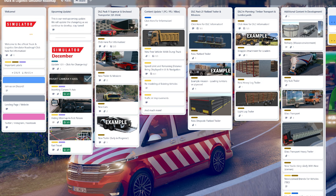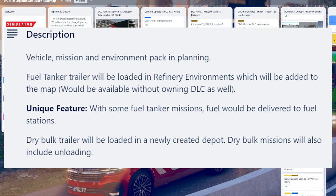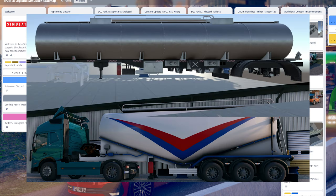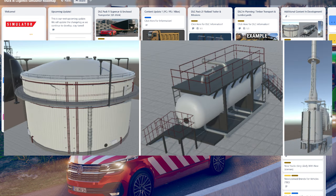They've got some really good ideas here. Skip trucks — that would be fantastic to have and to load up within the game. There's also a DLC pack planned: Fuel Tank and Dry Bulk Trailers. The fuel tank trailer will be loaded in refinery environments which will be added to the map, and even if you don't buy the DLC you'd still get that area. A unique feature is that fuel will be delivered to fuel stations. The dry bulk trailer will be loaded in a newly created depot, and dry bulk missions will include unloading. New environment models are in development and new fuel depots will also be added.